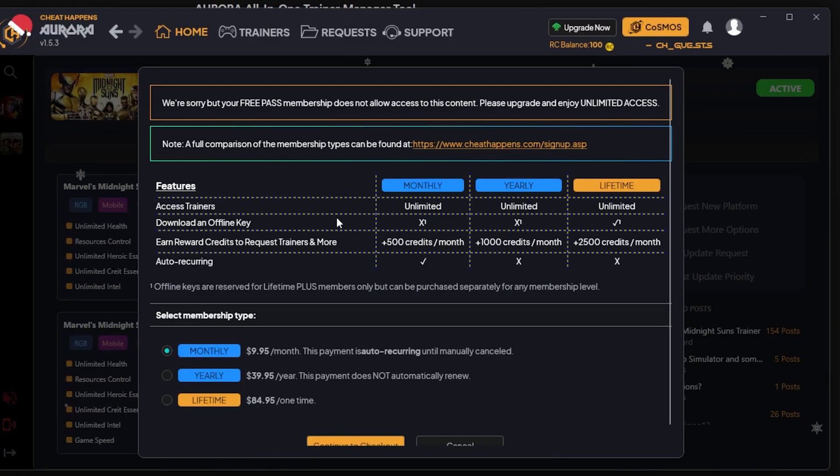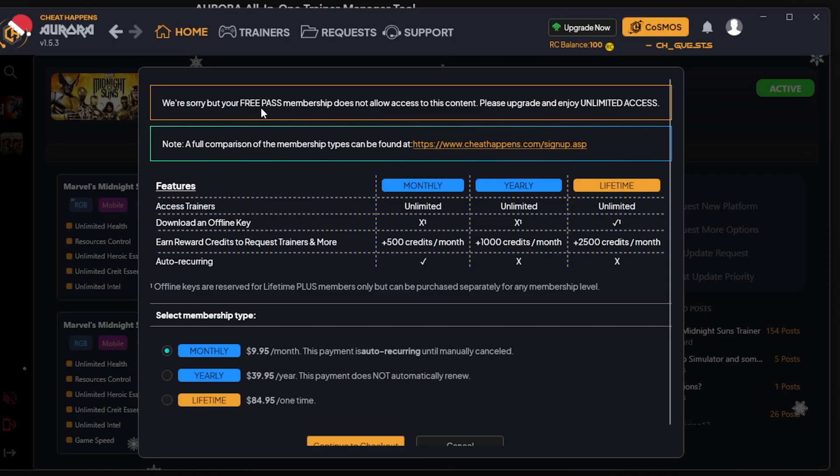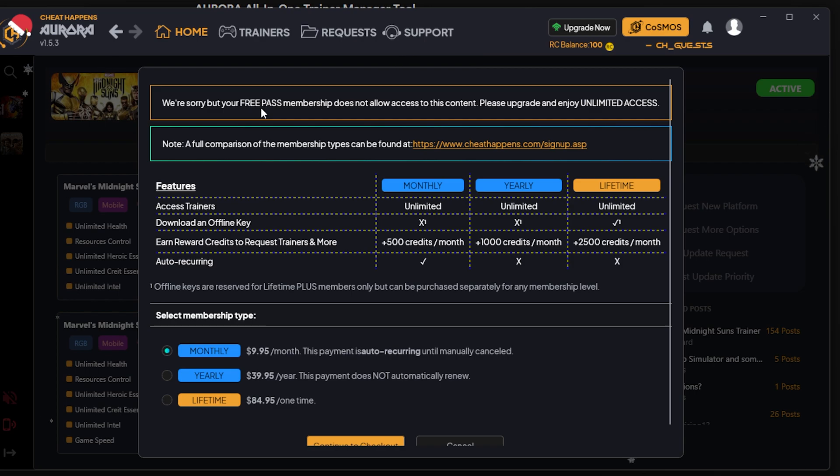Scroll to the latest trainer — updated 12/6/22 — and simply hit 'Use Trainer.' Now, jumping right into the elephant in the room: you will have to subscribe to use the trainer. Some games are eligible for a free pass, but this is a triple-A game which requires a subscription. Down here you'll find the three main options. You can go monthly — try it out for 30 days. You can also go with a yearly subscription, and what I like about that one is your payment method does not automatically renew, so your card is not charged after a year.